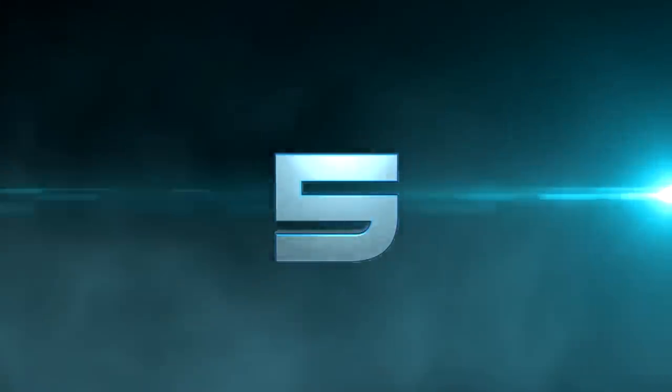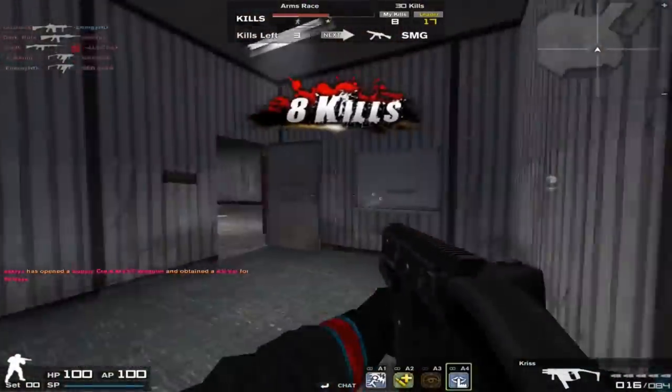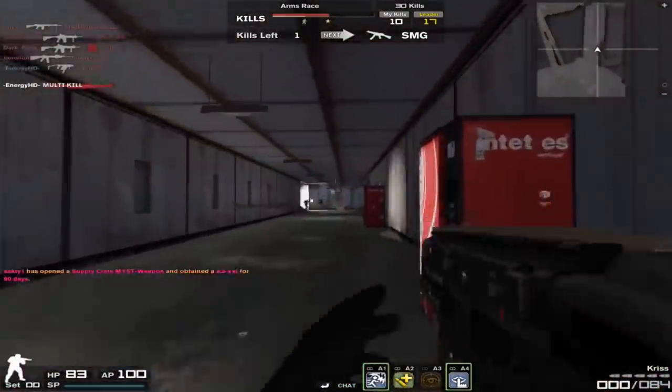Starting off with the number 5 spot, that is Energy Dream CA on an oil rig arms race. He's going to be starting out with the Chris — fantastic weapon — running into the room, going to spray down one enemy. Gets a second, trying for the third; he's got 10 bullets in a magazine, and he's going to get that multi.